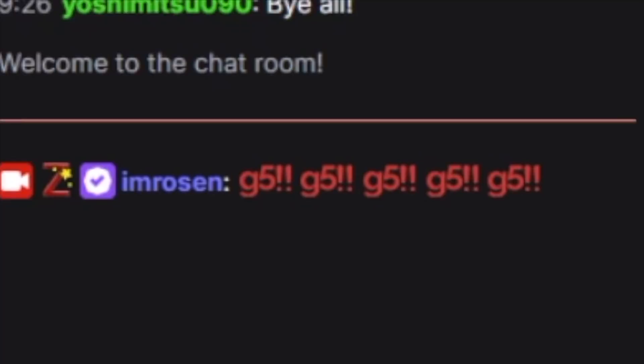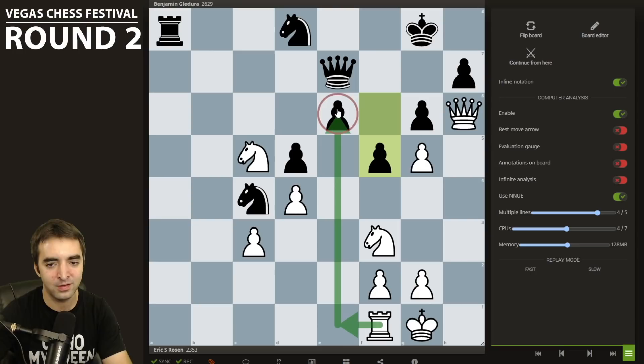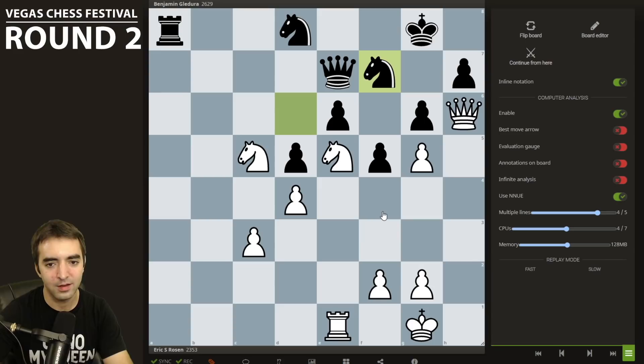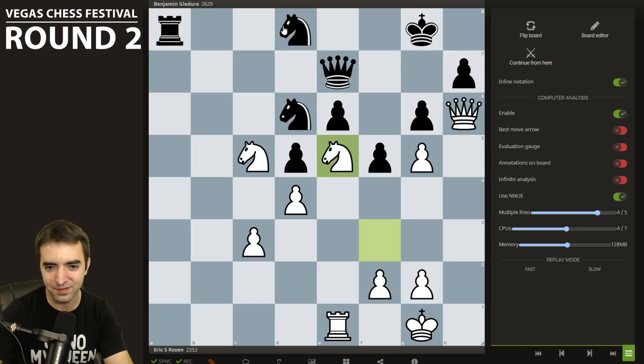Looking back, I kind of wish I spent more time considering pawn takes pawn. The move I played was Nf3, going with my plan of trying to get in Qh6 and target h7. This did allow Nc4. After Qh6, Black takes, takes, and plays f6 — a nice move, not only preventing Ng5 but also covering h7, with some idea of Nf7 hitting my queen.